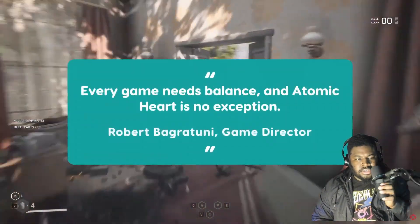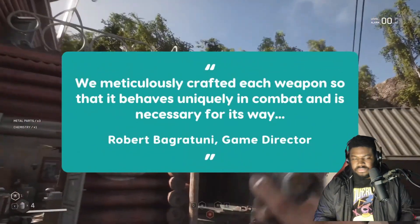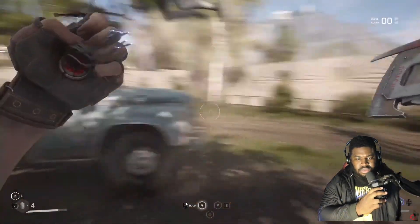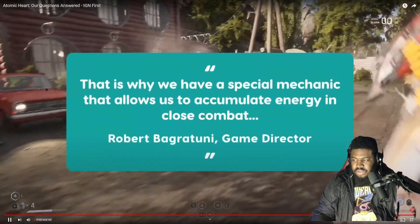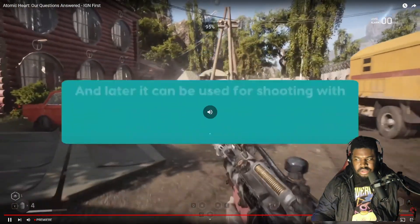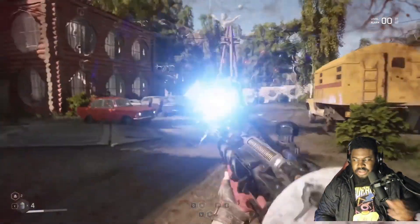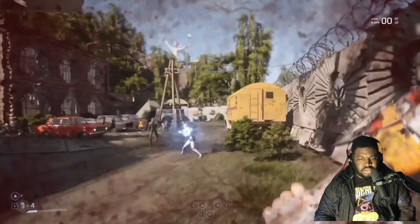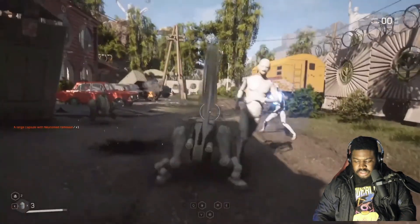Munfish says that every game needs balance, and Atomic Heart is no exception. They meticulously crafted each weapon so that it behaves uniquely in combat. Melee helps to save ammo because there are a lot of enemies, and it's unlikely you'll always have enough ammo to take them all out. There's a special mechanic that allows you to accumulate energy in close combat, which can later be used for shooting with special energy weapons. Many upgraded melee weapons also have special attacks that give advantages range weapons could never do. The key is to combine weapon types and tactics, because in some fights you have to deal with many types of enemies at once.